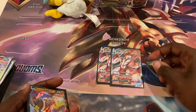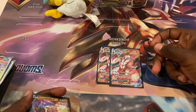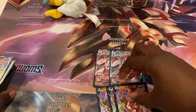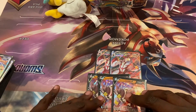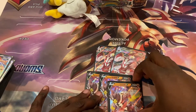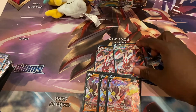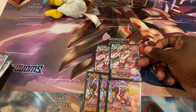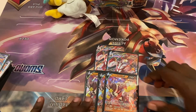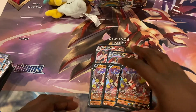For three energy, Beat Down does 100. For three Fighting plus Colorless, G-Max One Blow does 270. Single Strike Energies increase your damage cap by 20 each, so with two attached, G-Max One Blow hits 310, taking out most Pokémon in the format. With three it hits 330, taking out pretty much everything. Impact Blow with two Single Strike Energies does 220, taking out every V in the format.